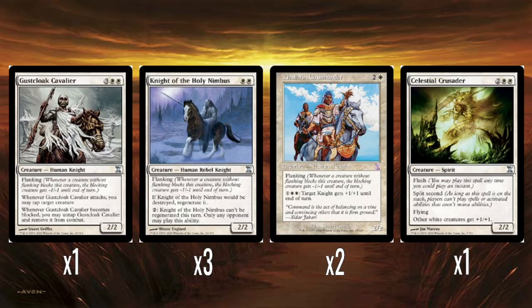Moving on to the non-knights. A single Celestial Crusader — four mana for a 2/2 with flying, flash, and split second. So you can play this at instant speed and no one can do anything about it — it can't be countered, nothing, it just comes down and is there. Split second is a really powerful ability. It gives all white creatures +1/+1, which does include opponent's white creatures, but playing mono-white you're probably getting more out of it. It's potentially also a really good combat trick at instant speed.